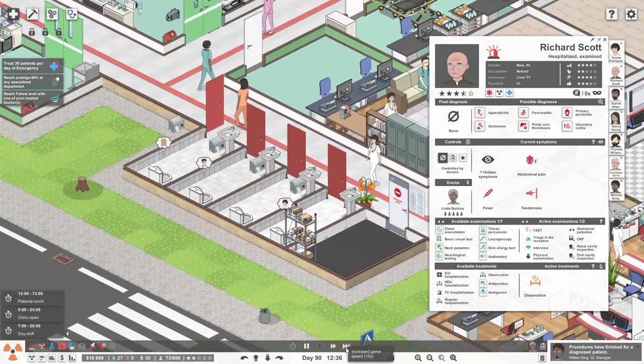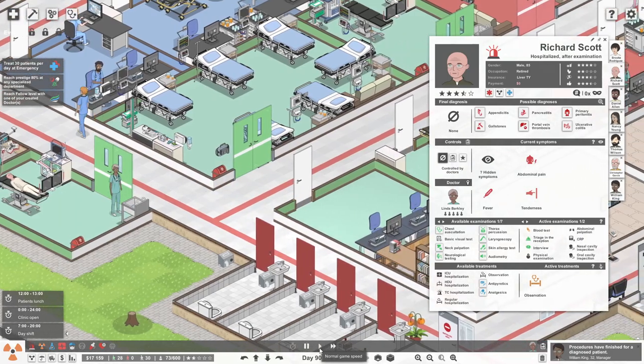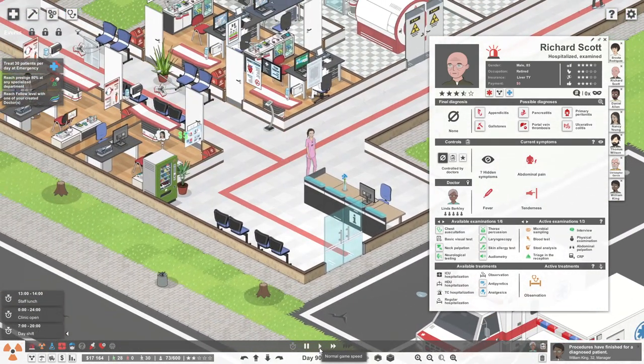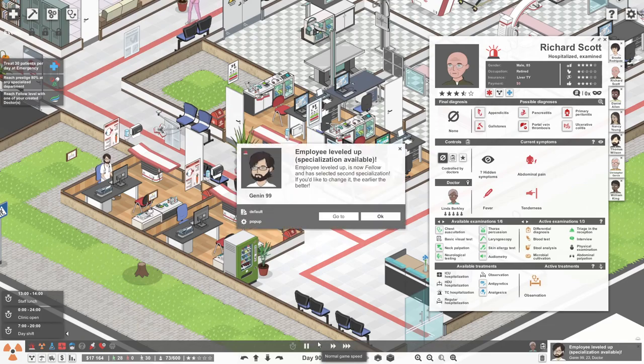There's one ambulance - one of the resource bases is in use. She's doing blood tests as well, and a microbial sample. Jenin99 leveled up - he's now a fellow!